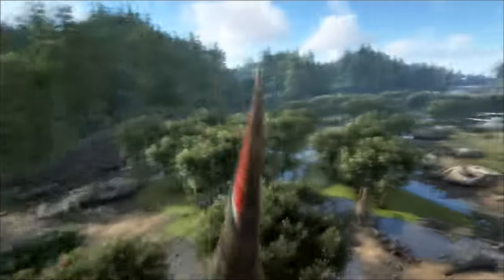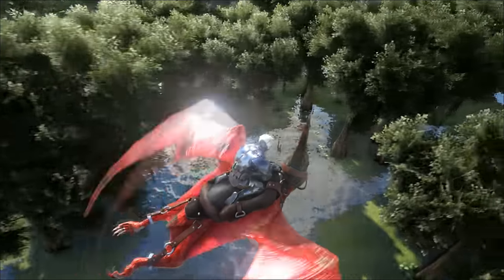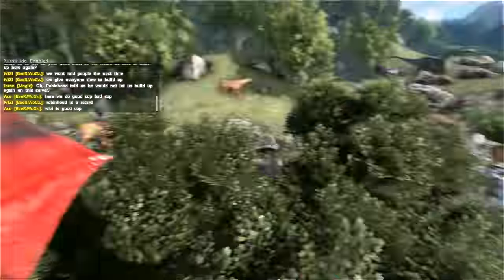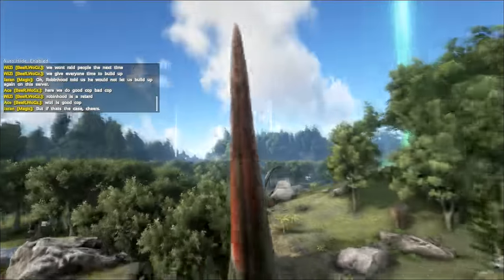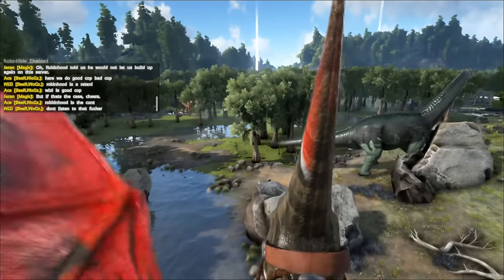The swamp biome is relatively large and it covers a good percentage of the map. It has replaced all the beachy and sandy areas and it's definitely not a safe place to be — it's so dangerous. You don't want to tame a crocodile or anything down there; you're just going to end up getting it killed.